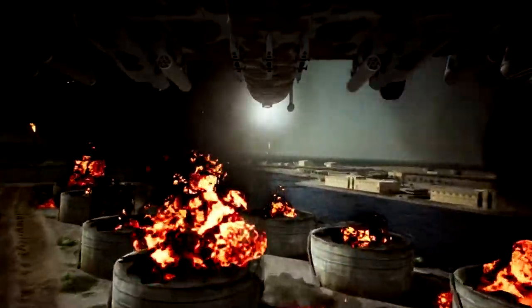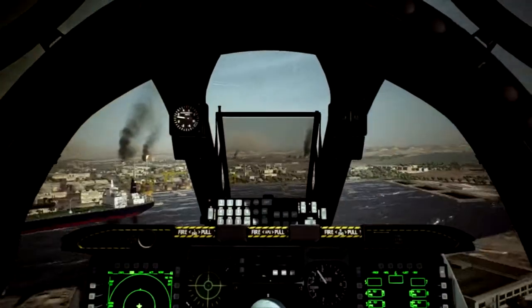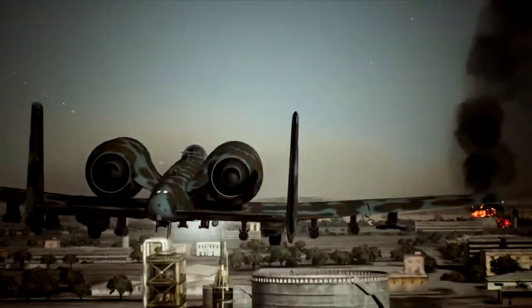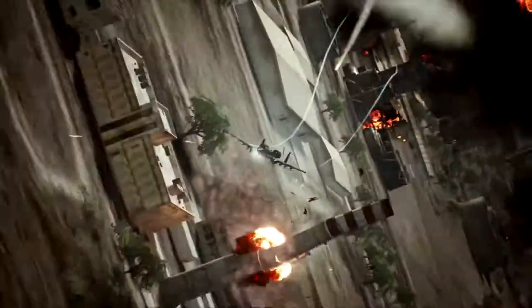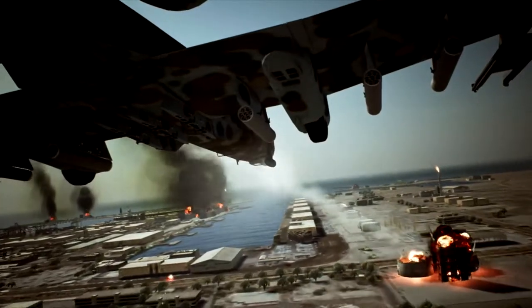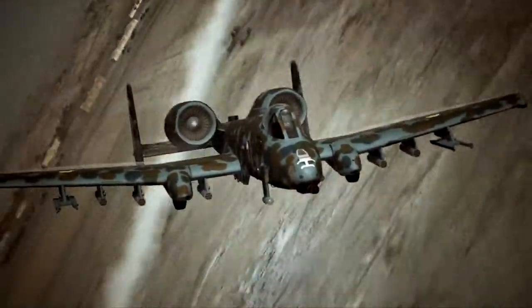The A-10 Thunderbolt II, also known as the Warthog, is designed as a close air support aircraft meant to provide quick action support against enemy ground forces. It is a single-seat, twin turbofan engine, straight-wing jet developed by Fairchild Republic for the United States Air Force. In the game, it is one of the slowest aircraft, and its twin turbofan engine and airframe make it impossible to perform a post-stall maneuver.